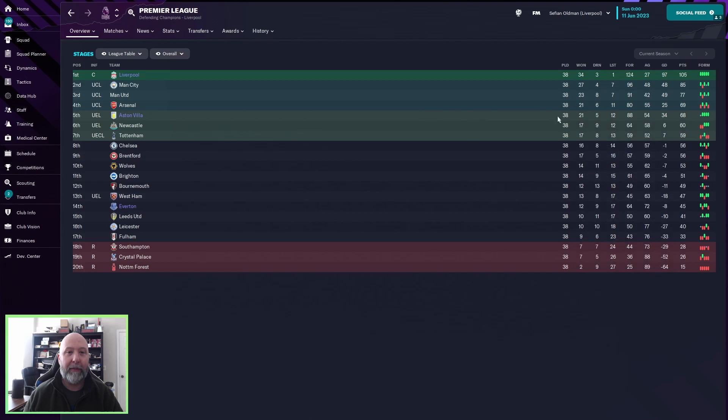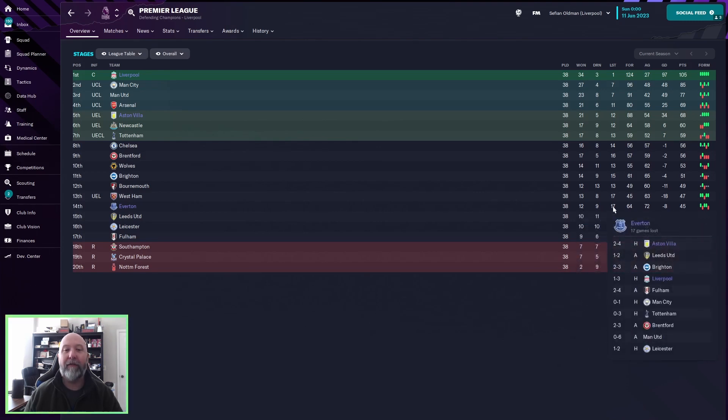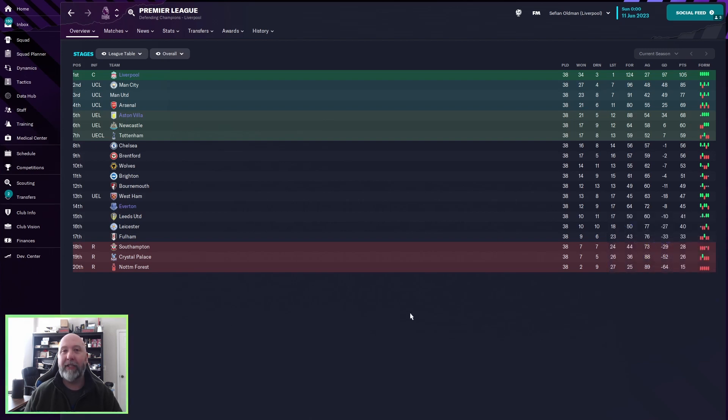Aston Villa in fifth — Europa League spot — with 21 wins, 5 draws, and 12 losses, with 68 points. Everton, supposed to be 16th, came in 14th with 12 wins, 9 draws, and 17 losses with 45 points. I might actually just want to start testing with Liverpool and Man City only, because it clearly worked very well for Liverpool — 105 points. Aston Villa it definitely worked for, getting into Europa spots. Everton, not so much.